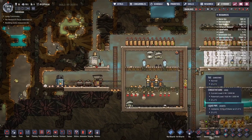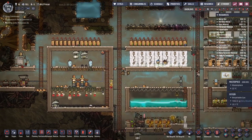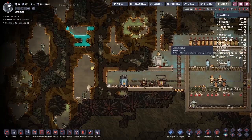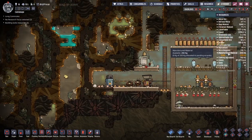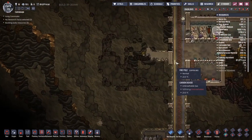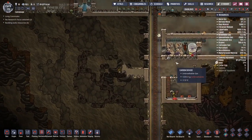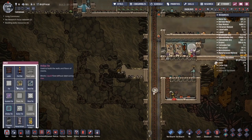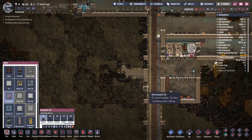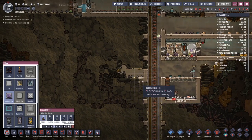Waiting for materials — did we produce any? There you go — manufactured material: steel. We have 200 kilograms of steel. With that, we're going to try and tap into this. I'll need insulated tiles all around it — this is going to be a bit of a project.